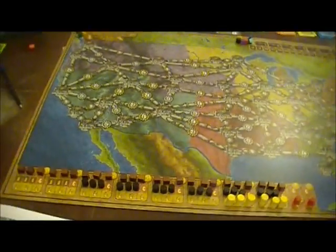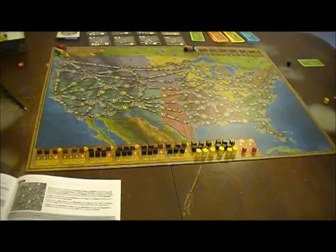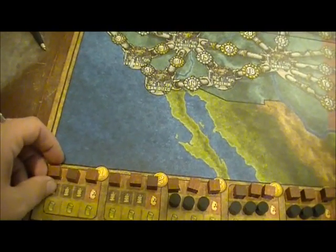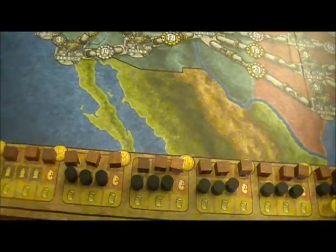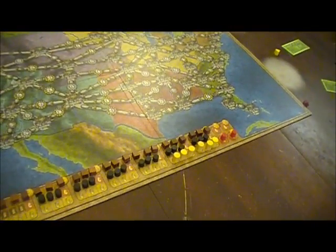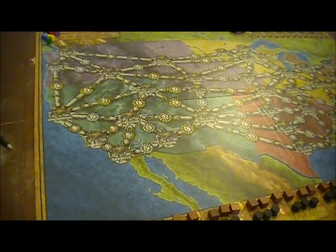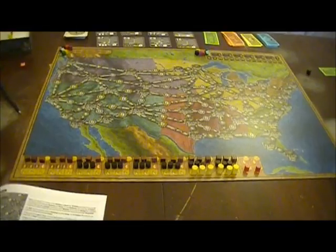Then you're allowed to buy resources off the track. This is done in reverse player order, giving the advantage to the player who goes last — they always have the advantage in this game. You're allowed to buy what you like off this track. For example, I only have to pay one for each piece of coal, three for each piece of oil. Garbage is expensive, and nuclear stuff is very expensive. Those are put right on your factories up to your storage limit. You can only buy what will fit, so you can't deny somebody's resources by buying in excess.